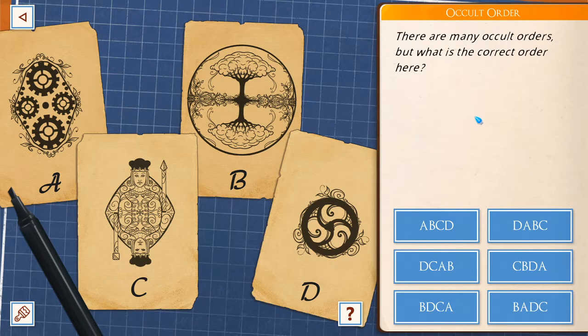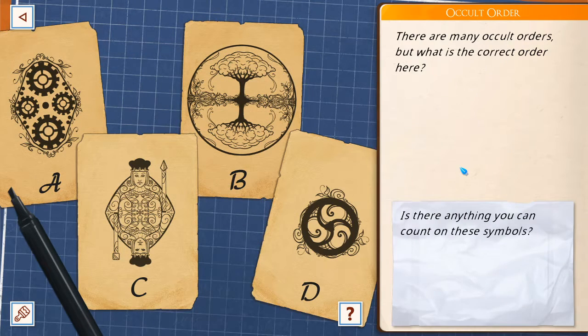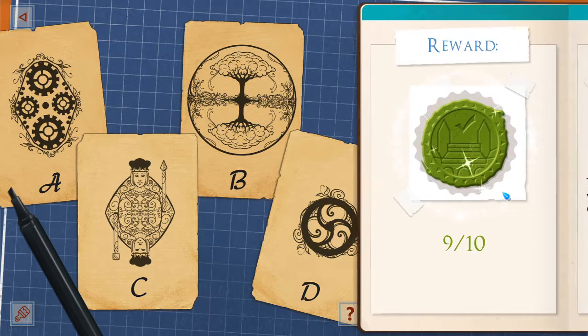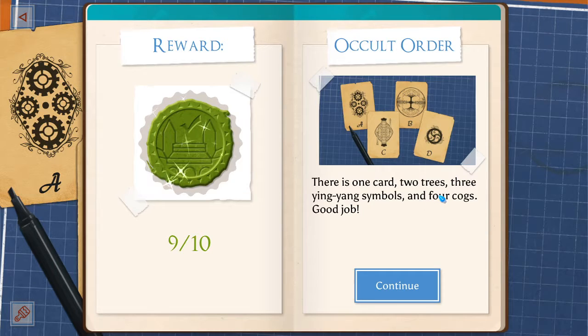There are many occult orders. What is the correct order here? Holy crap. One tree. Two face. Three squiggles. Four gear. Is there anything you can count on these symbols? This has three, so it's gotta come third, right? One card. Two trees. Three yin yang symbols. Four cogs. Because on a playing card, that would be one card. Top marks. It's GLaDOS. We did it. We awoke GLaDOS.